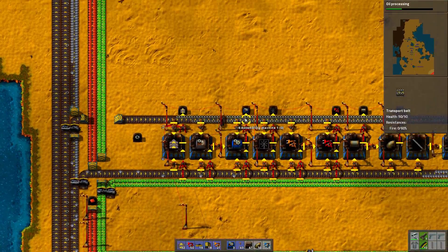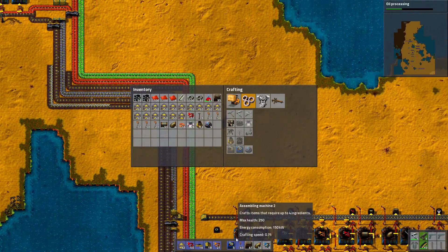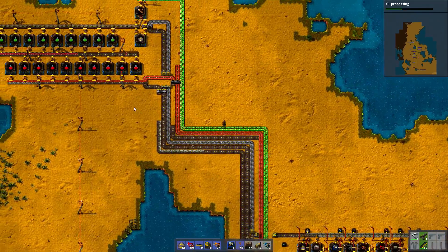Let's just move them into the level two assembler factory. Good, so now we have all the assemblers upgraded.